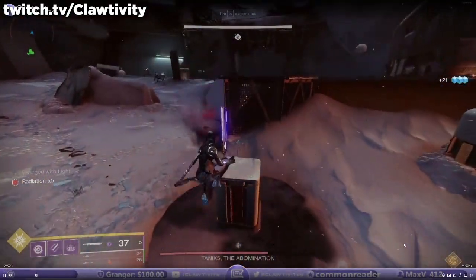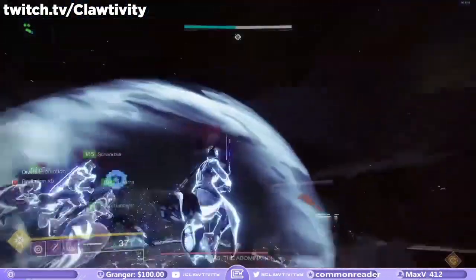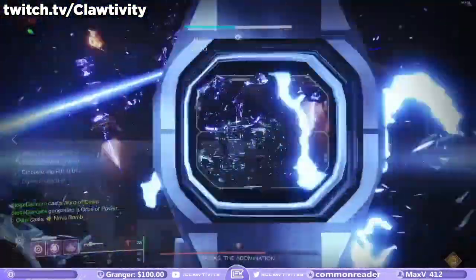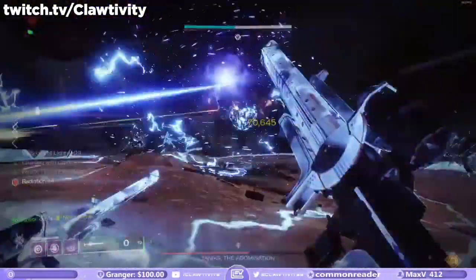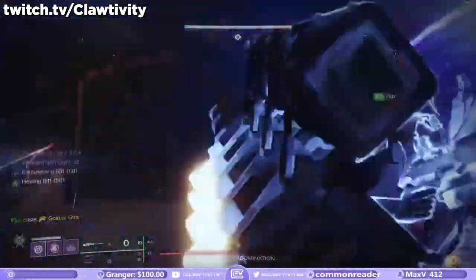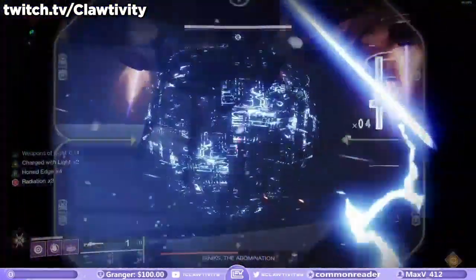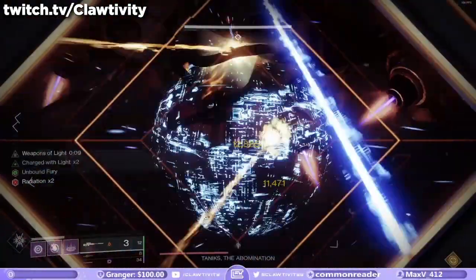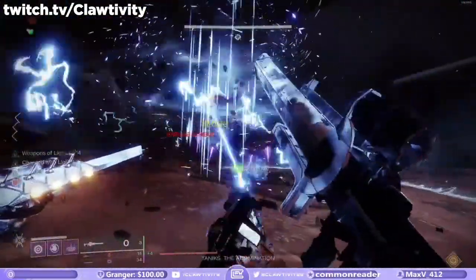The most recent example of this is the Deepstone Crypt World's First race. Luminous is one of the best teams in the world at speed running and they have to optimize their damage and speed runs day in and day out. They took this skill set into the World's First race, and though other teams beat them to the final boss, they were able to find the damage on Tanix and pass those teams for World's First. That sort of DPS and their ability to quickdraw glitch was the difference. And that can be the difference for you guys completing things like Grandmaster Nightfalls, raids, and helping Sherpa your friends through activities — it can help elevate your game right now.